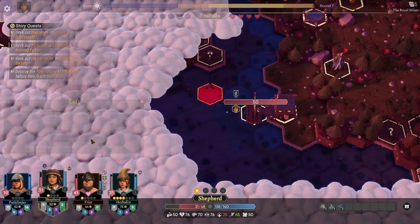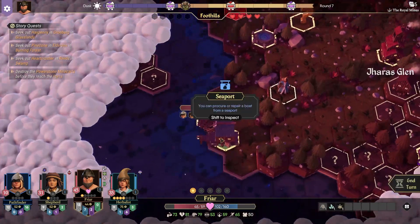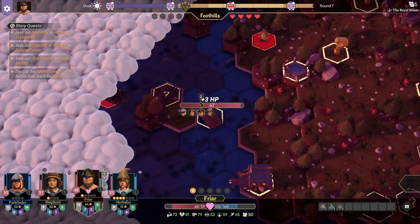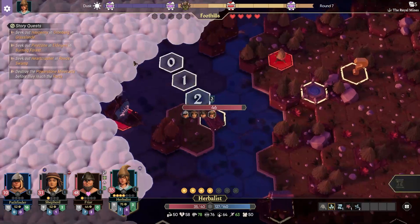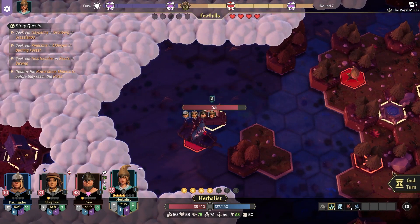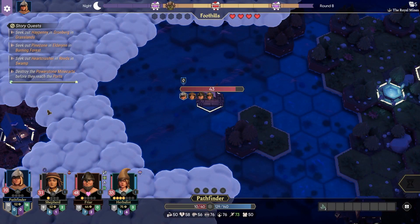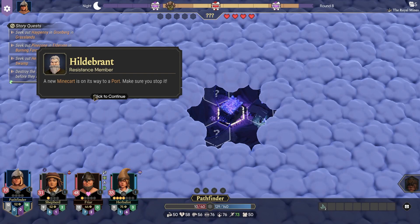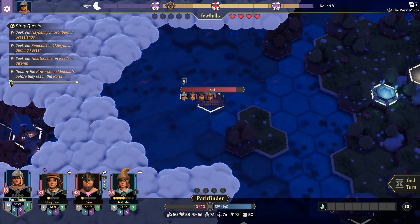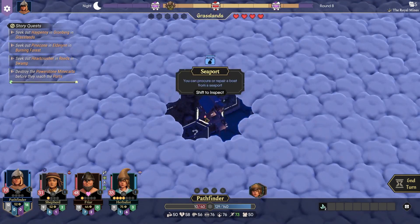Can everyone get in here? Not quite. Fryer, if you could pick up our herb list, that would be wonderful. The minecarts are arriving. A new minecart is on its way to a port - make sure you stop it. Where is it going towards? We can actually look at its progress by clicking these little icons here. This will take us to wherever the cart is, and this one here will take us to the port it's heading to.